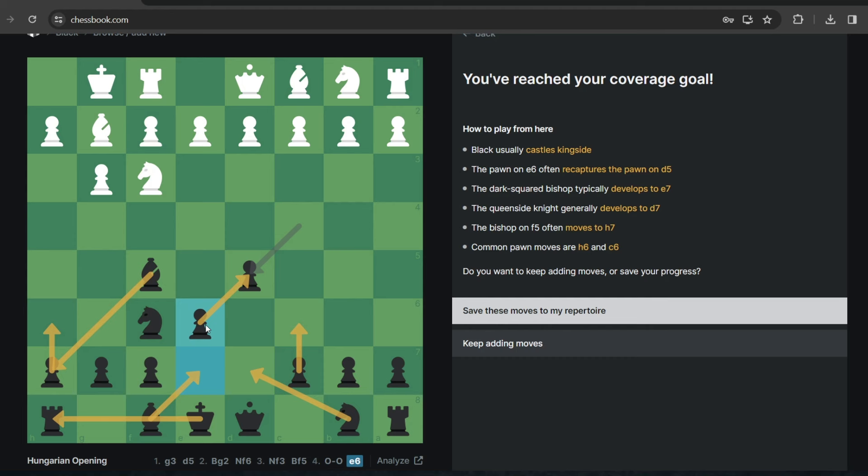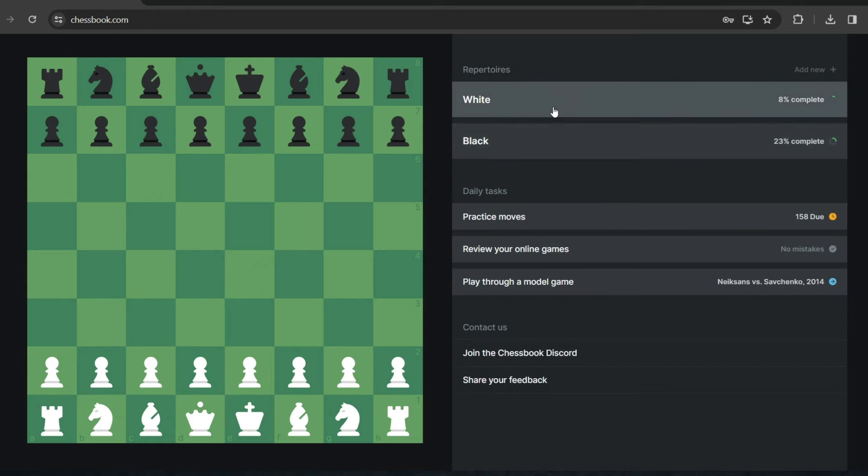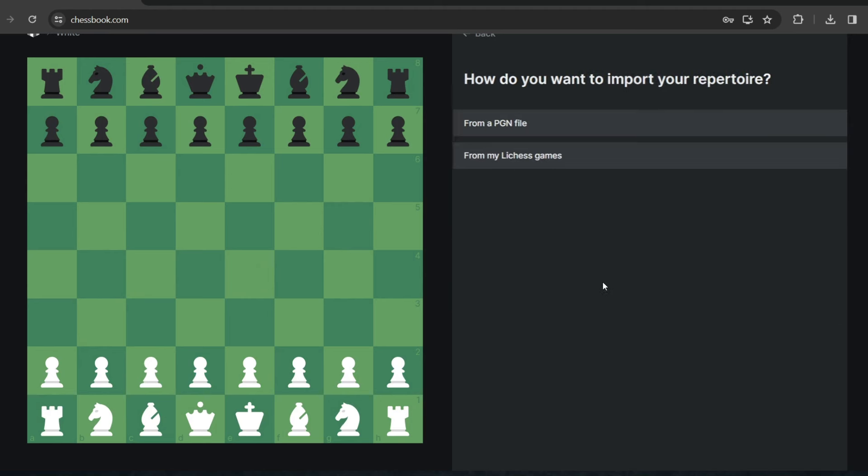Obviously you can import your entire repertoire by hand and that's going to take some time. Alternatively, you go to your white repertoire, more options, import, and just upload the PGN file and your entire repertoire will be there. I create studies on Lichess, then download them as PGN files and just upload them here. This is exactly what I did with the Anderson Defense. If you would like the study for the Anderson Defense, you can find the link in the description. Combining it with Chessbook will mean that you just get your repertoire on the Anderson Defense immediately available for practice.